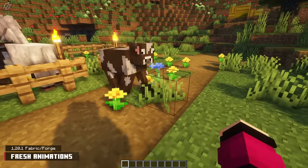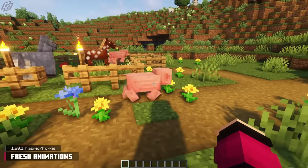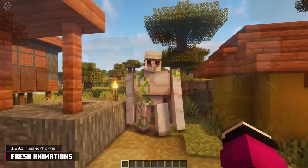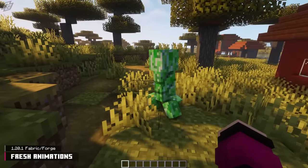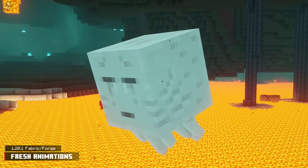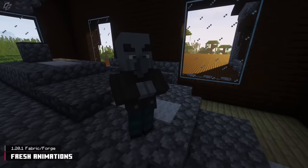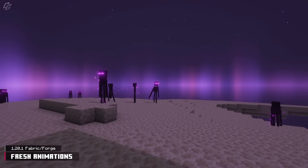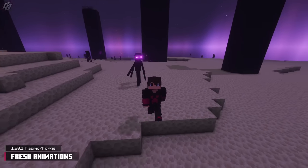The other honorable mention is Fresh Animations. Most vanilla mobs have fluid and breathtaking animations, including both idle and action movements. Slimes are like jello, undead mobs are hunched over, ghast tentacles move like wet noodles, and phantoms have a bat-like vibe to them. I hate to break this to you, but Fresh Animations is a resource pack, not a mod. Hopefully you can forgive me for putting a resource pack in a mod list, and I hope even more so that you'll use Fresh Animations for one of your playthroughs.